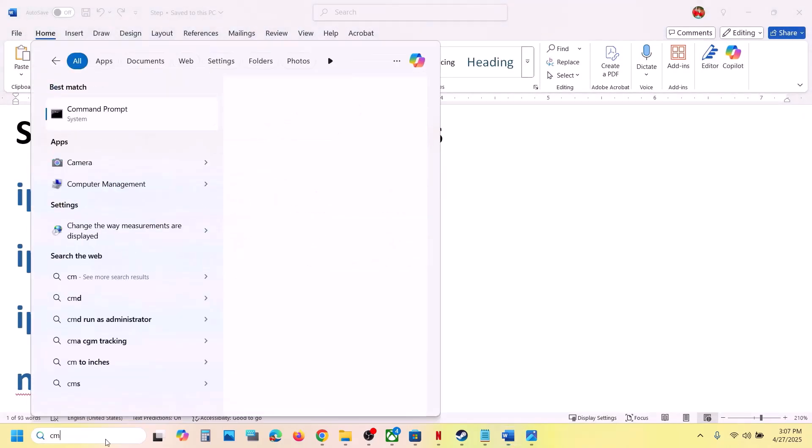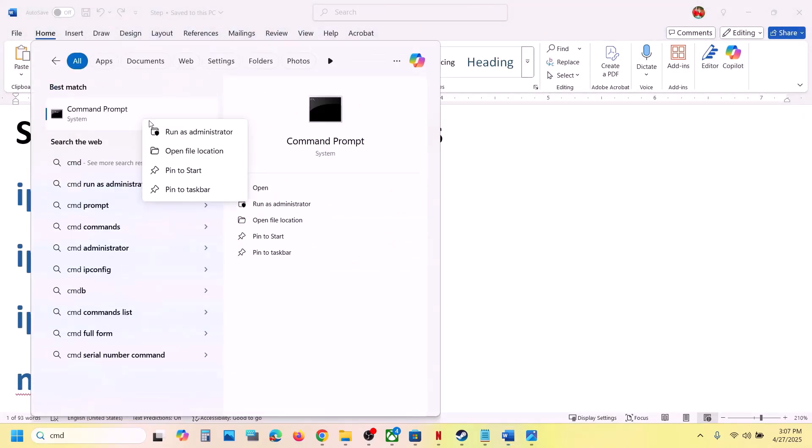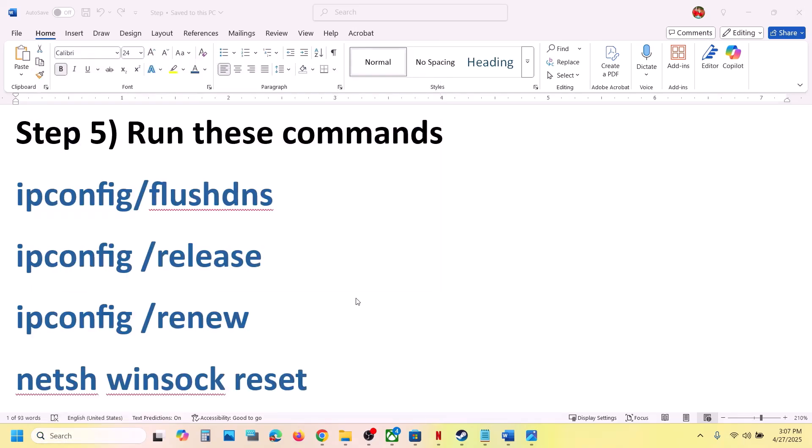If that does not work, run the commands provided in the video description. Type CMD in the Windows search box, right-click on the Command Prompt app, and click Run as Administrator. Make sure you open Command Prompt as an administrator and click Yes to allow.